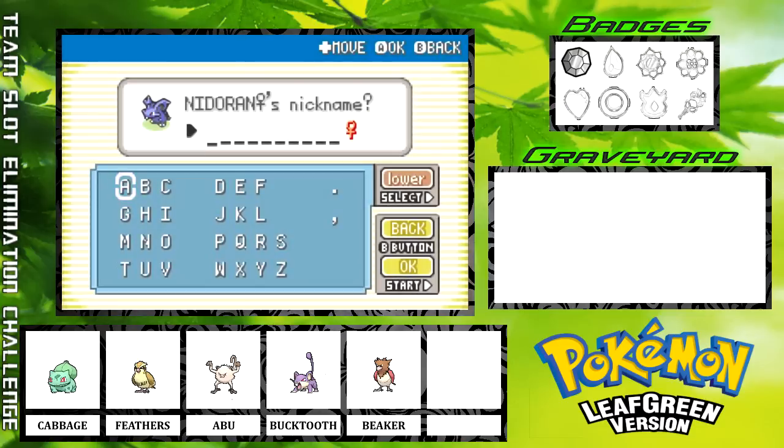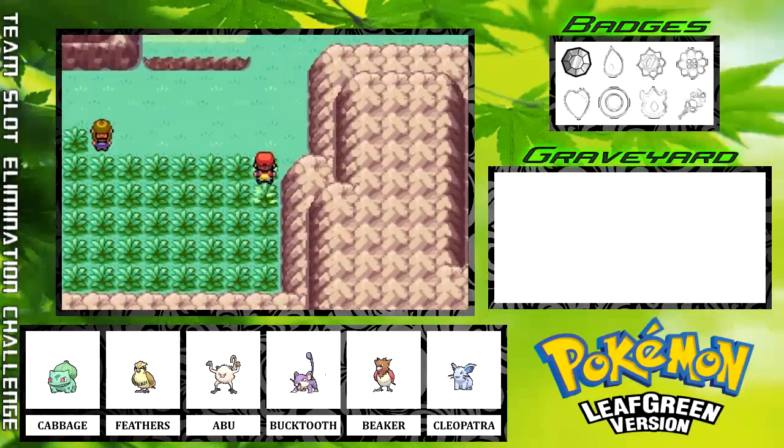Yes, we do want to nickname her. What's a good nickname for a Nidoran? She evolves into Nidoqueen, which is a queen, so we're going to name her after a famous queen — Cleopatra. I suppose I could just call her Cleo, but the full name will fit. We now have Cleopatra the Nidoran.